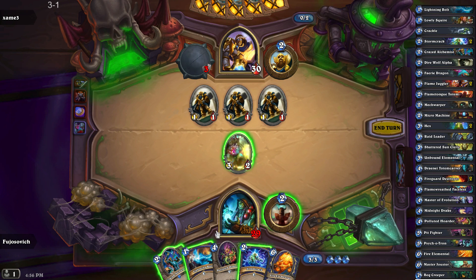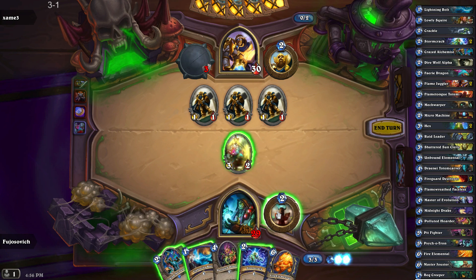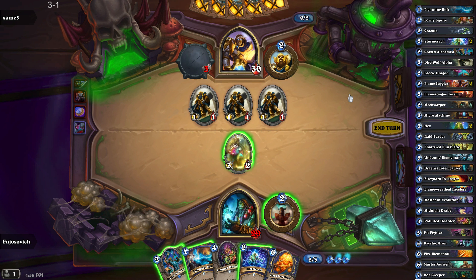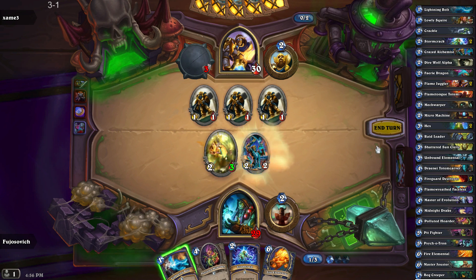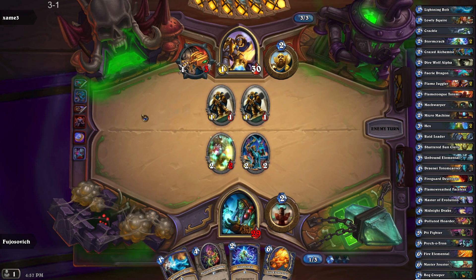Options, options. I don't wanna use either of my removal — that's way overkill. The option is either Crazed Alchemist trade or totem. I think 3 of the totems are really good right now; the only thing I don't want is spell power. Maybe developing the minion is better right now. He'll be more hard pressed to clear the board this way — at least have to use something from his hand.